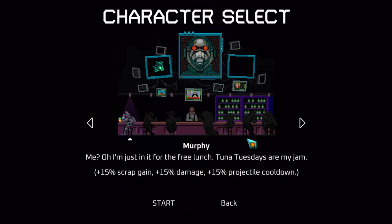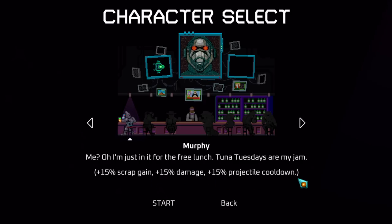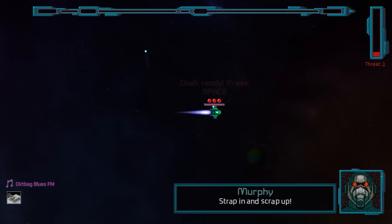First of all, we get character select, very nice, although I have nothing unlocked. So what does my character do? 50% scrap gain, 50% damage, 50% XP gain — which is XP by the way — and 50% projectile cooldown, which means attack speed pretty much. So it's an overall character with a little bit of everything. I'm not sure what the other characters do to have a comparison.